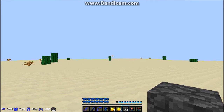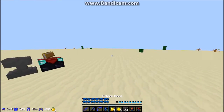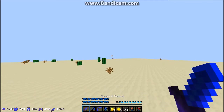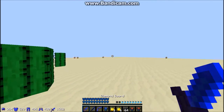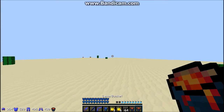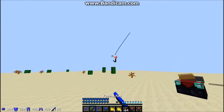A hotkey for your bow isn't really necessary - you can just scroll. I have water bucket in slot four which I have hotkeyed as well, and I've got my gapples, blocks, and lava buckets set up after that.